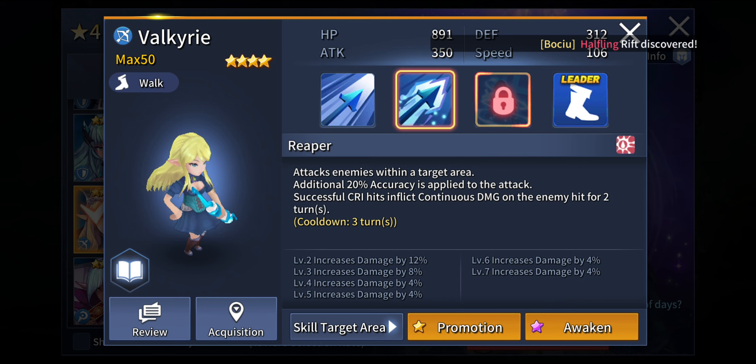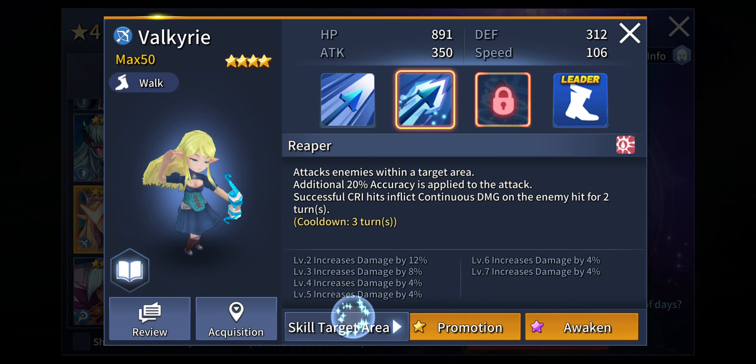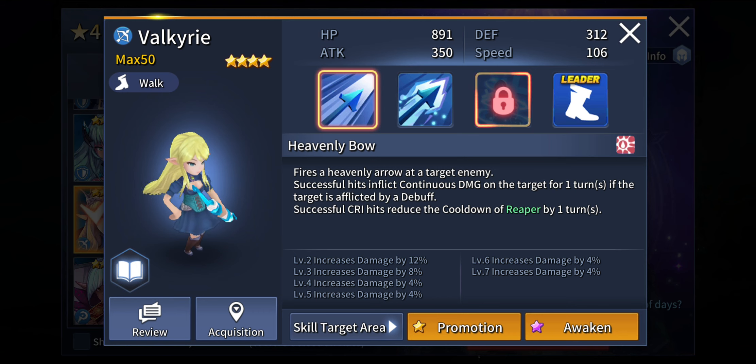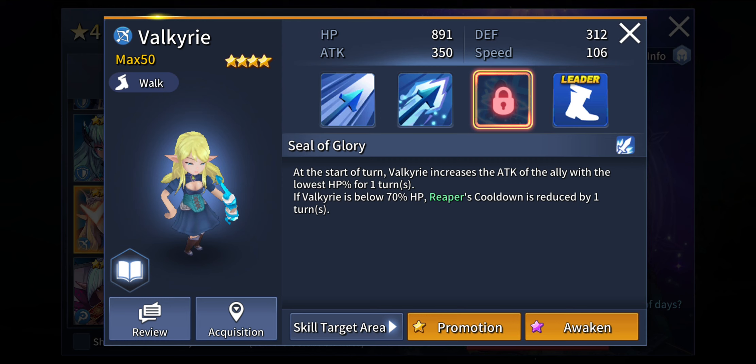Reaper deals damage on an AoE basis — up to 4 enemies at a time — and successful crit hits inflict continuous damage on enemies hit for 2 turns. The continuous damage seems quite natural to her, which means she is going to be a definitely good unit against boss units. Her passive, Seal of Glory, increases the attack of the ally with the lowest HP percentage at the start of turn — possibly herself, since as a DPS unit her HP is not going to be that impressive. If Valkyrie is below 70% HP, Reaper's cooldown is reduced by 1 turn — meaning she can access Reaper over and over again. Try to max out her second active skill as soon as possible.